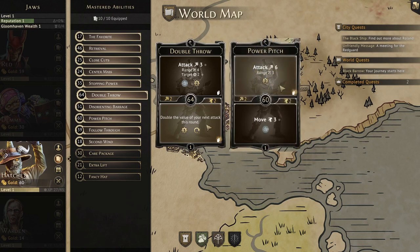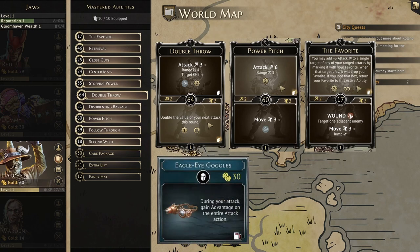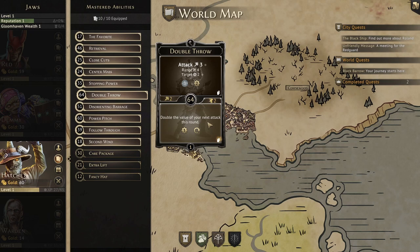The bottom can be equally good, particularly against high health elite enemies or bosses — it will double the value of our next attack and give us 1 XP. Use this bottom with the top of Power Pitch and that gives us an attack 12. Then add the favorite and now we have attack 18. Use eagle eye goggles for advantage and now you have a boss killer. This move would be a double burn, but in a boss fight it will be worth it. The initiative is one of hatchet's later ones at 64.